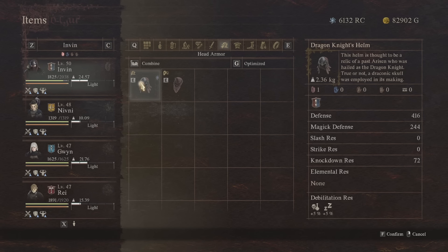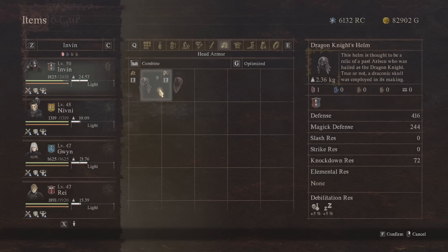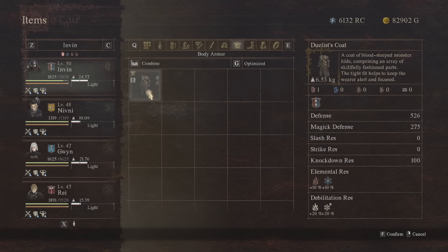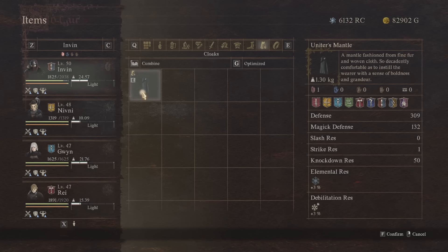I'm running the Dragon Knight's Helmet, again available from the Dragonforged NPC, and the Prowler Kerchief which I found in a chest on the map — a lot of you will probably already have this. It's quite cool because you wear it at the same time as a helmet and it gives some defensive stats as well as debilitation resistance. Then the Duelist's Coat — again from the Dragonforged NPC. Most of this gear is from there since I haven't found anything better yet. Finally the Strider's Greaves, also from the Dragonforged NPC. The cape I run is the Unitas Mantle, which gives strike resistance, knockdown resistance, magic defense, regular defense, a little elemental resistance, and debilitation resistance against ice and freezing.